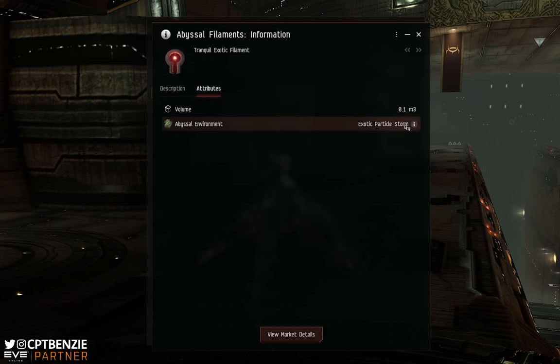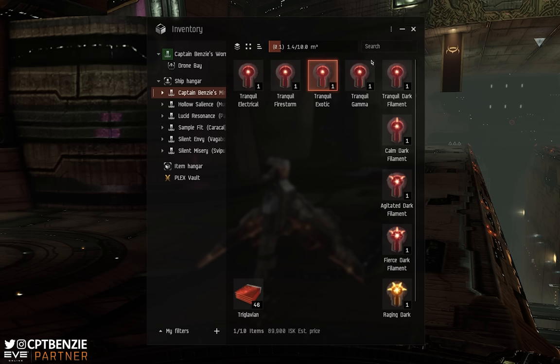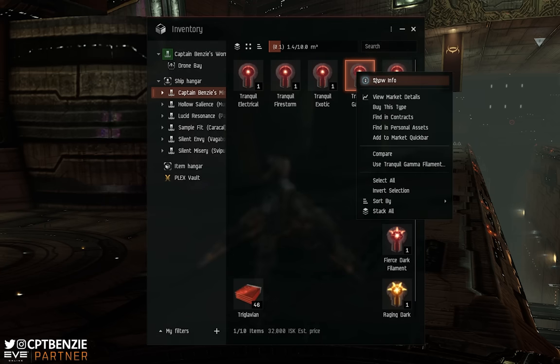We then have Exotic Filaments. These have an Exotic Particle Storm in them, which gives you a reduction to kinetic resistances. So railguns, blasters, and anything that deals kinetic damage like Scourge missiles are going to be great in here. It also gives you a bonus to scan resolution. This isn't huge — it does mean that if you're running a drone ship, enemies can lock your drones a bit faster. But ultimately, the scan resolution effect is much of a muchness, which means Exotics are actually really quite straightforward to run.